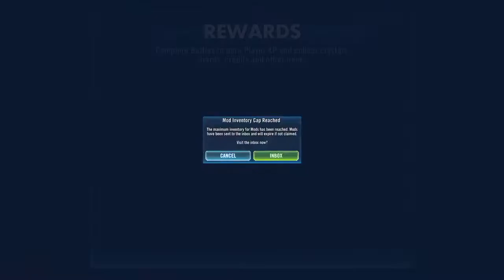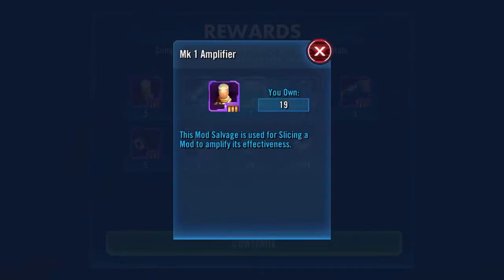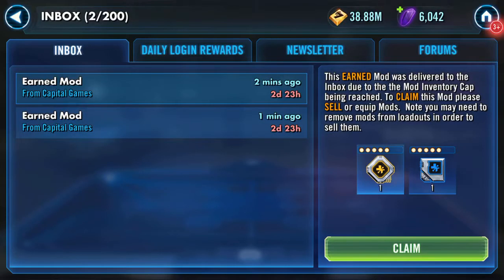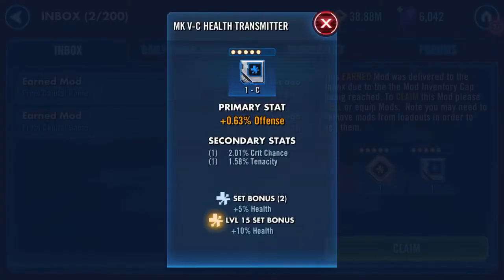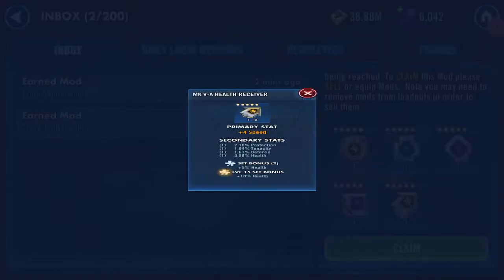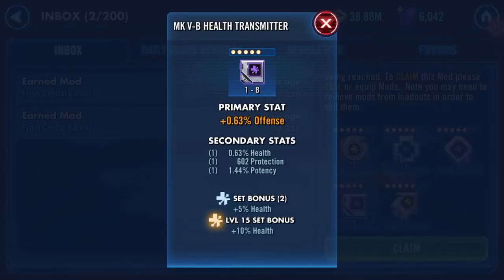QED — quite easily done, yes I know! So we have to go to the inbox — so there's all the slicing materials. I'll come out of here, go into my inbox. Defense with nothing leaping out at me — same there. Oh hello, what we've got here: health, speed arrow, yes, offense.